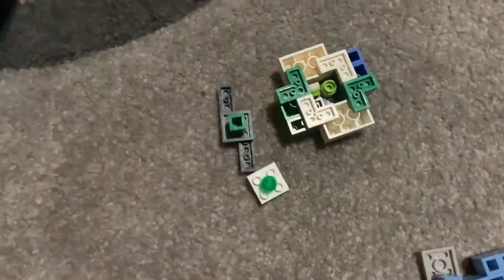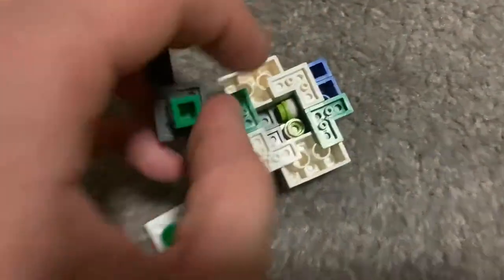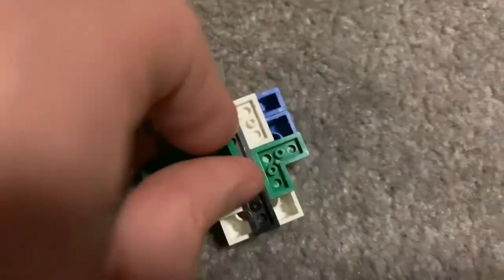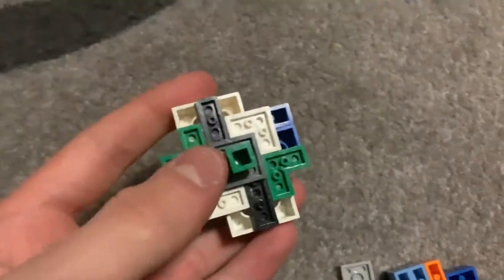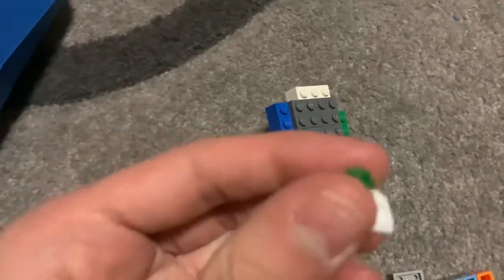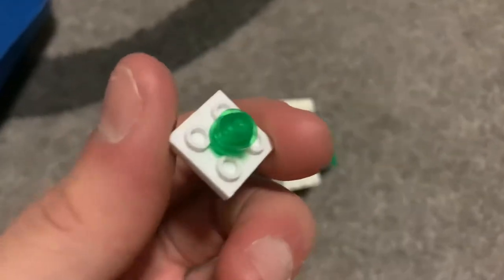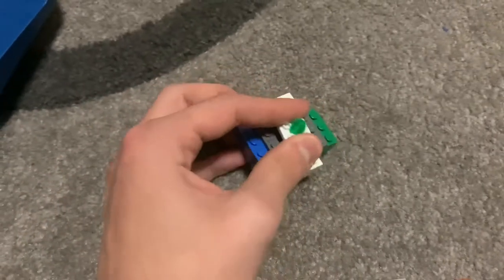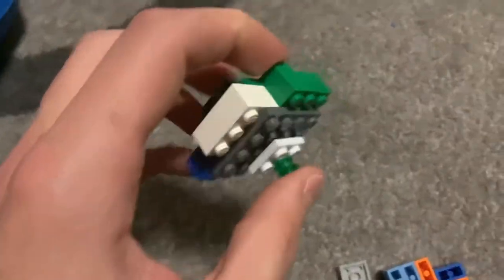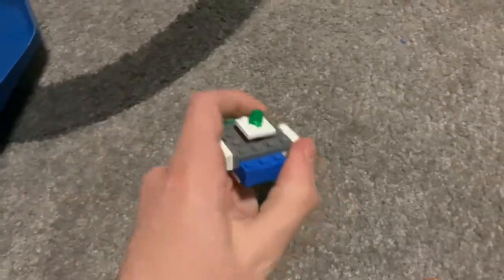So the first one is called Robo Exo — super original awesome name. Here's the layer; it has parts inside. This is like top tier attack, it's so good. And then we have the driver, which goes on there. And it can burst — that's so cool.